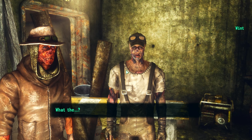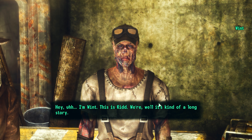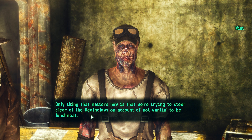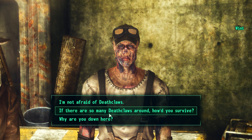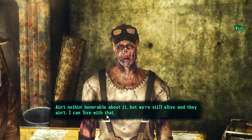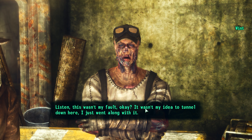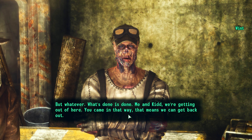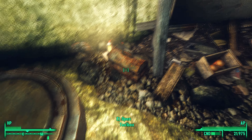How the hell did you get in here, smooth skin? Who are you and what are you doing in here? I'm Wint. Kid Wint. It's kind of a long story. Only thing that matters now is that we're trying to steer clear of the deathclaws on account of not wanting to be lunch meat. Don't steer clear of them — just kill them. We ran faster than the others, that's how. Well frack you too.